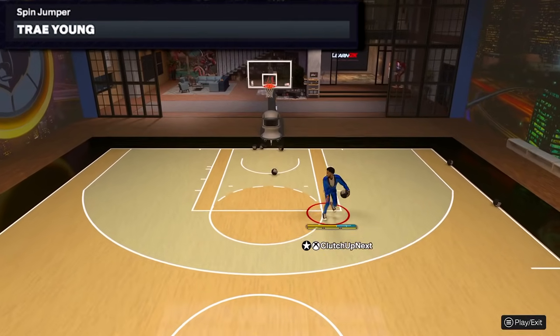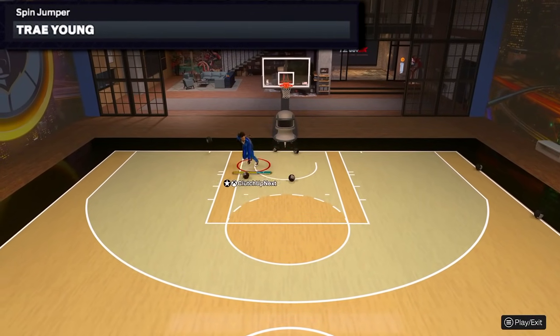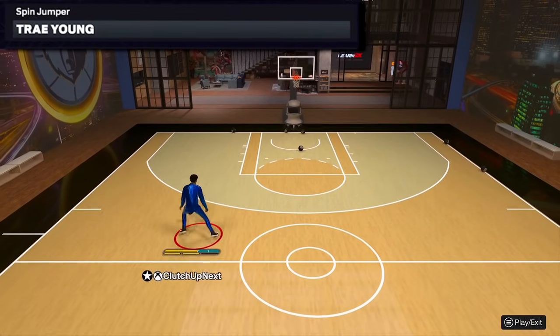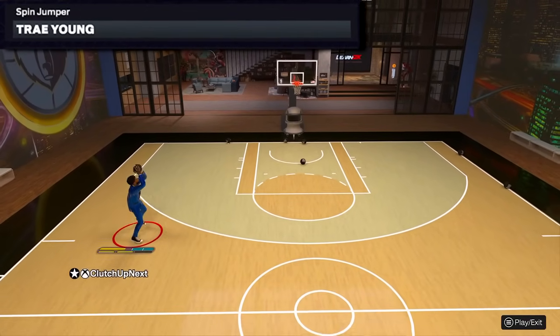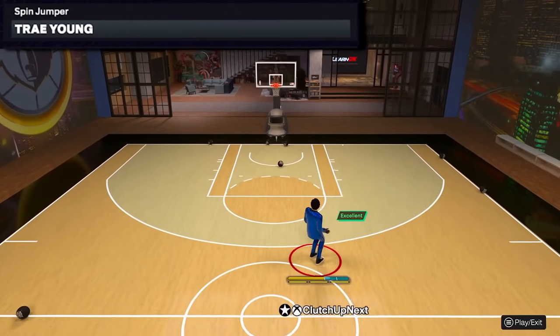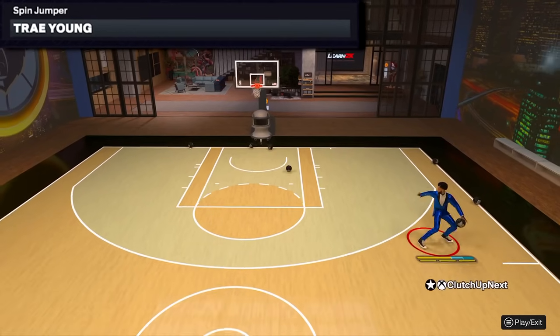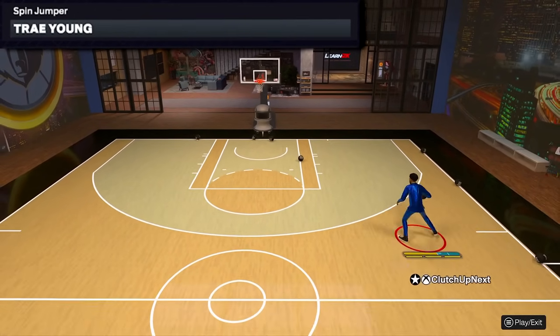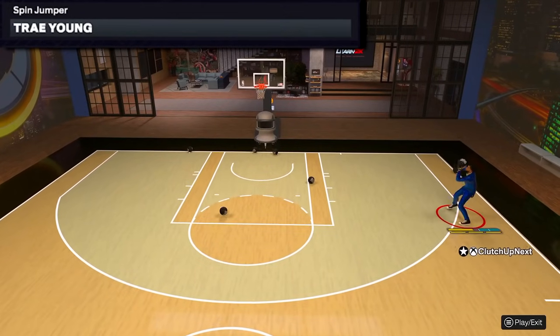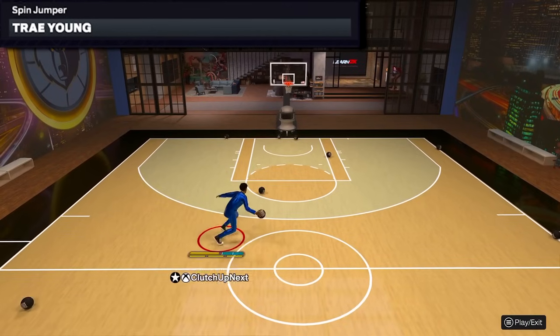Next move we have is our spin jumper. Trae Young has the best and fastest spin jump shot in the game and it's actually really easy to time. So if you guys like to do spin jump shots or just have fun, or if you guys need a bailout, you can drive into the paint, double tap X, kick it out for a three maybe, and knock that shot down with the Trae Young spin jumper.